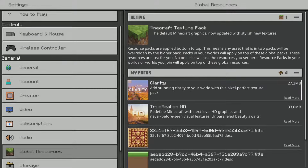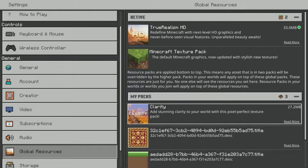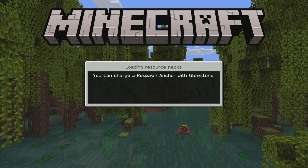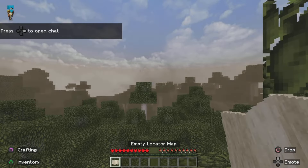We're going to go into the True Realism HD and just activate that, then go into a non-multiplayer survival game. Create - and we're just going to see how it looks. We're going to be getting my initial reaction here.